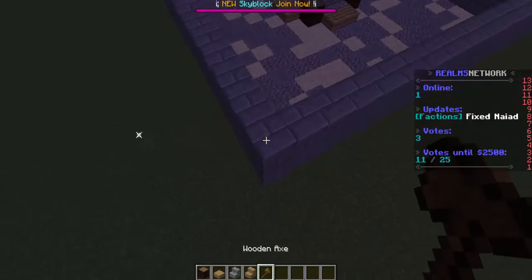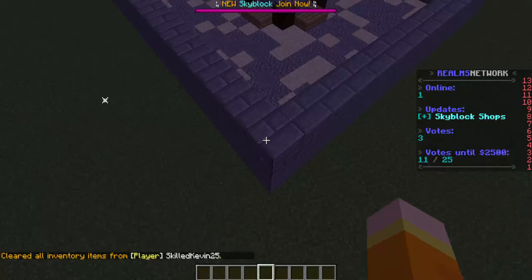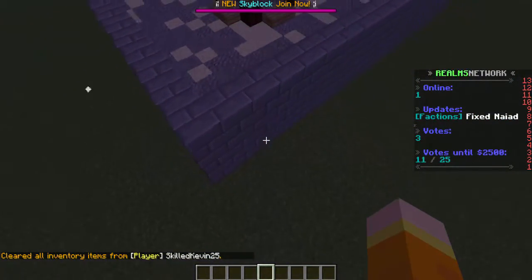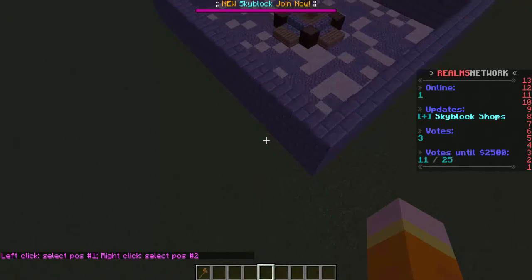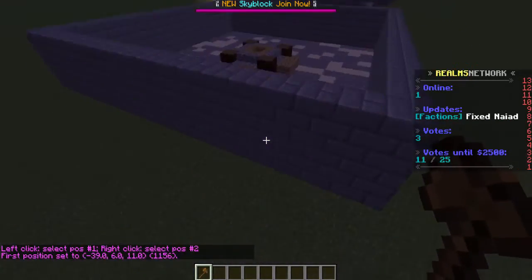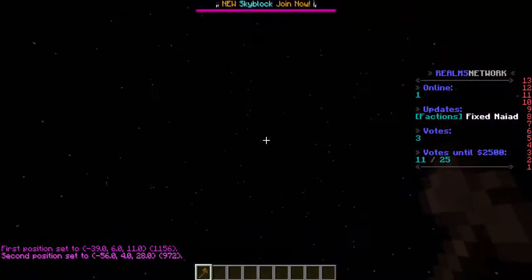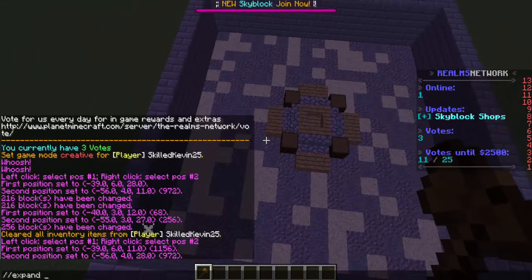Let me show you how to select it. The first thing you're going to do is make sure you have WorldEdit installed, since WorldGuard requires it to select regions. The first WorldEdit command you're going to use is //1. You would use this to select both corners of your spawn — the top and the bottom. If you want it to expand all the way to bedrock and all the way to the top of the sky, run the command //expand vert.